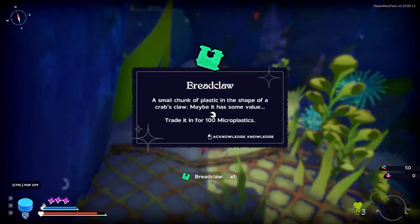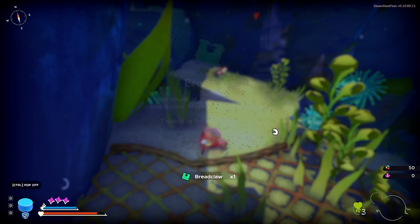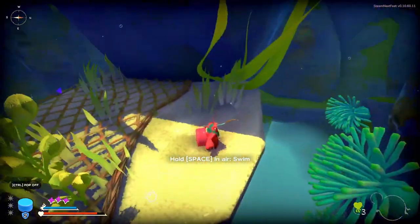I'm going to pick this up — it's a bread claw! A small clunk of plastic in the shape of a crab's claw. Maybe it has some value — trade it in for 100 microplastics. I love how pollution has become the currency of the ocean.